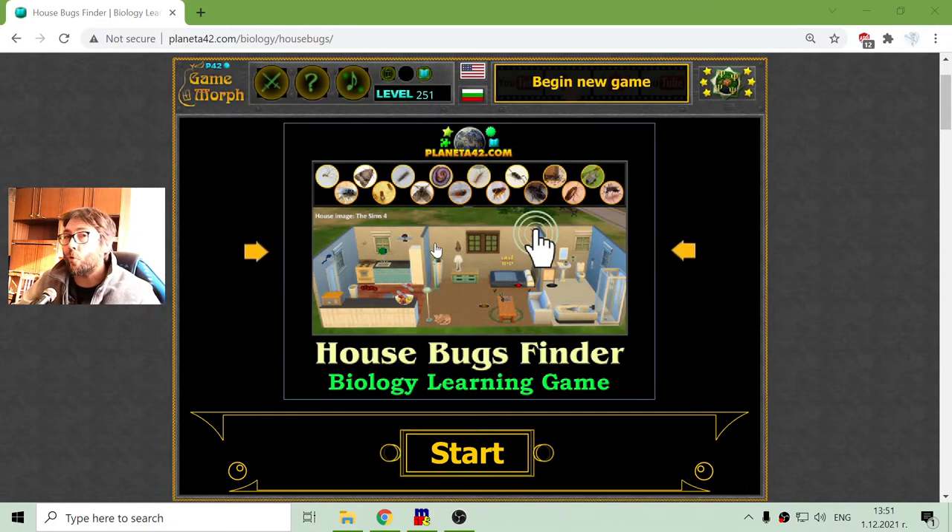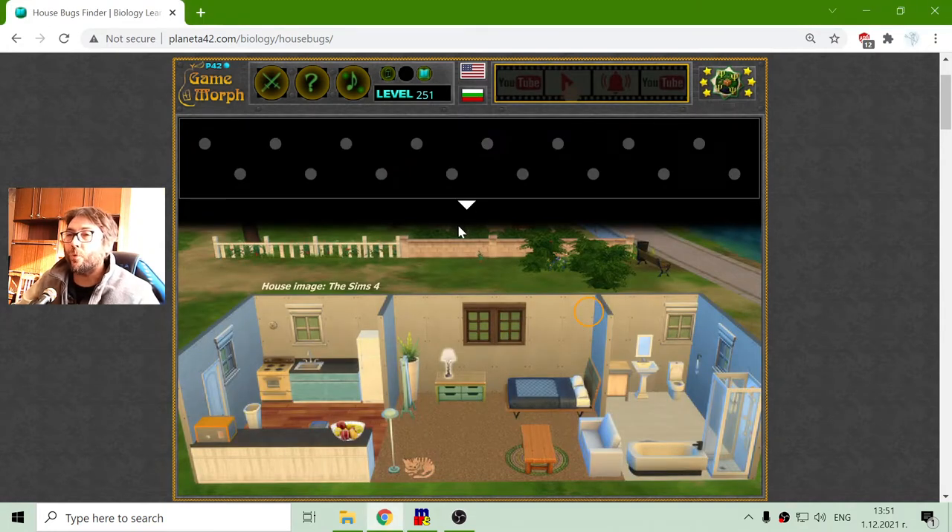Today's biology — or more like zoology — game that I play is the House Bugs Finder. I will get familiar with some of the critters, bugs and arthropods that can be found in apartments and houses in the temperate climate zone. I have a house made in the Sims 4 game, and in this house there are lurking some creatures that I have to find. The first one is given with a hint, so I press it and there is a House Spider.